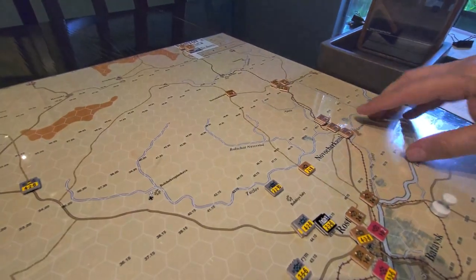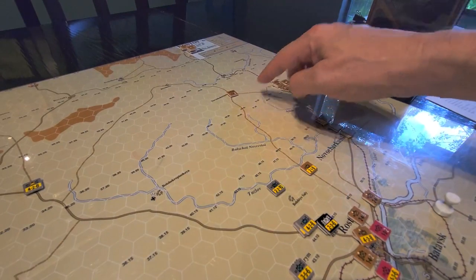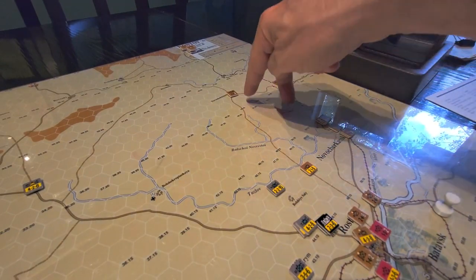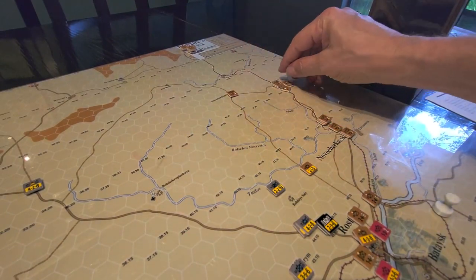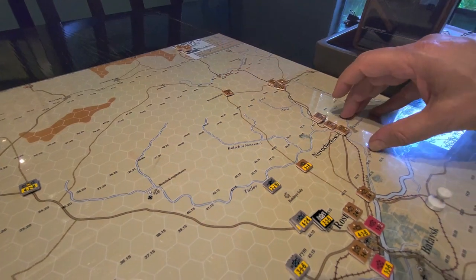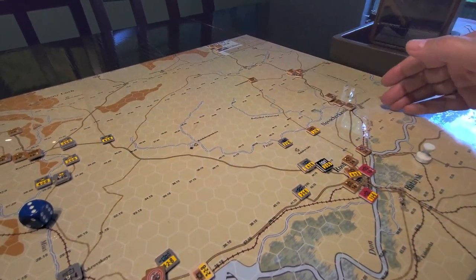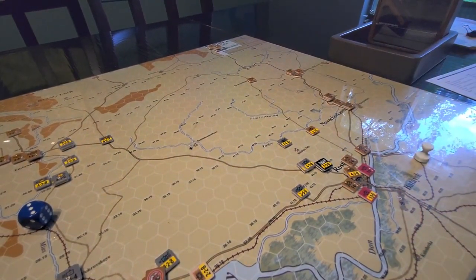The reinforcements for turn two all came on here. We've garrisoned these two - that's two VPs - and I think this one is five, so seven VPs total. We've got two full divisions coming down to Rostov. We may end up diverting them, though it's a little difficult to do that.